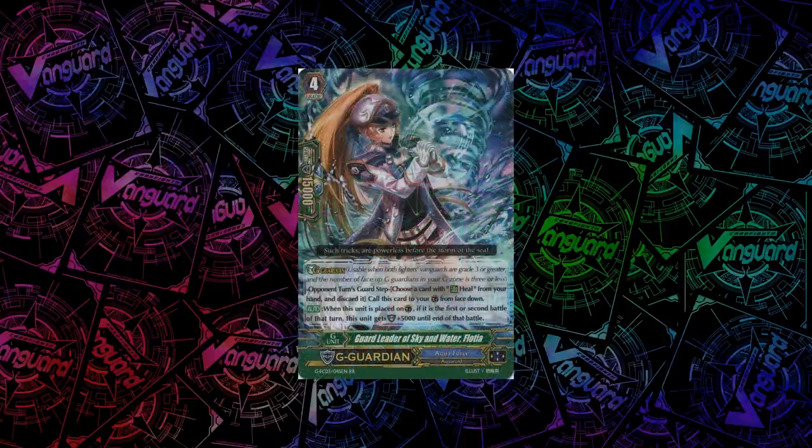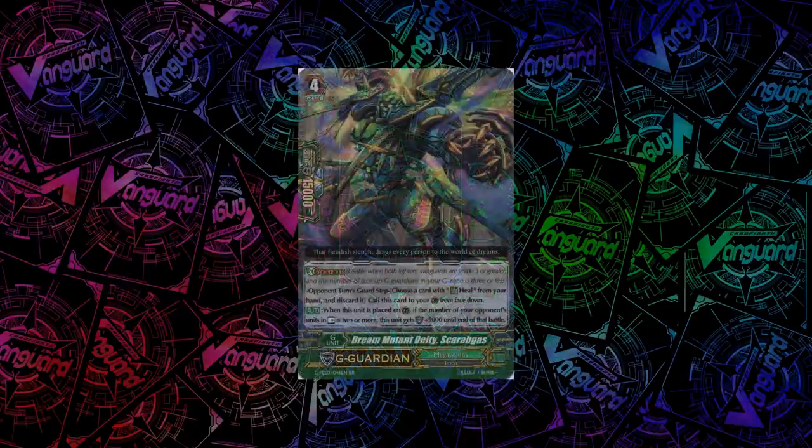For Aqua Force, we have Guard Leader of Sky and Water, Flothia. When you guard with her, if the attack you're guarding against was the first or second battle of that turn, she gets plus 5k shield. Not so good against all decks like the mirror match, but fairly alright since it'll be good against decks that attack with the big power lane first. For Mega Colony, we have Dream Mutant Deity, Scarabgas. When you guard with it, if your opponent has at least 2 units in rest, it gets plus 5k shield.